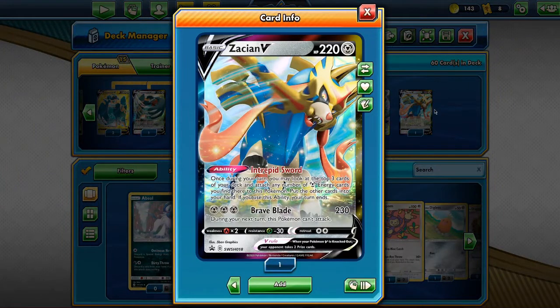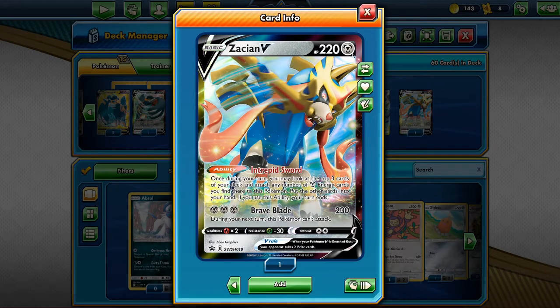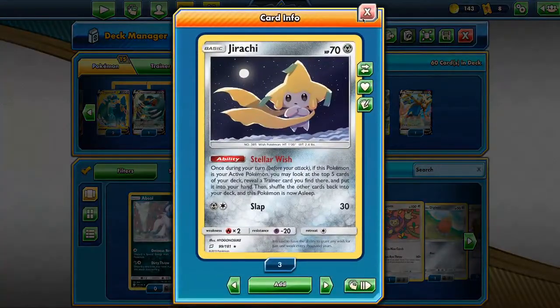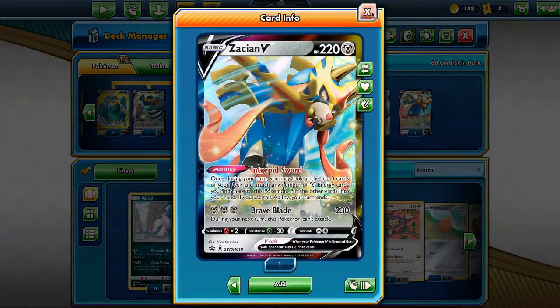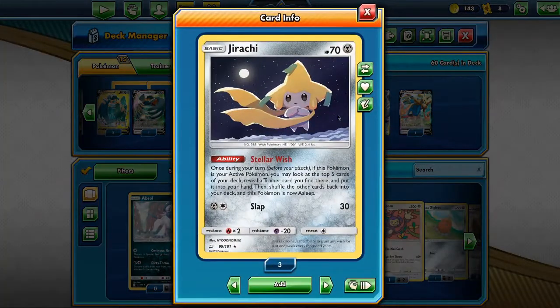We also have a Zacian V for extra pulls and a good backup attacker. This is a very, very good card — you can get three pulls and charge it up at the same time if you need to. We also run two Jirachis, one Semi-Center, one Lucmetal. The reason for one Zacian is because it's so expensive.